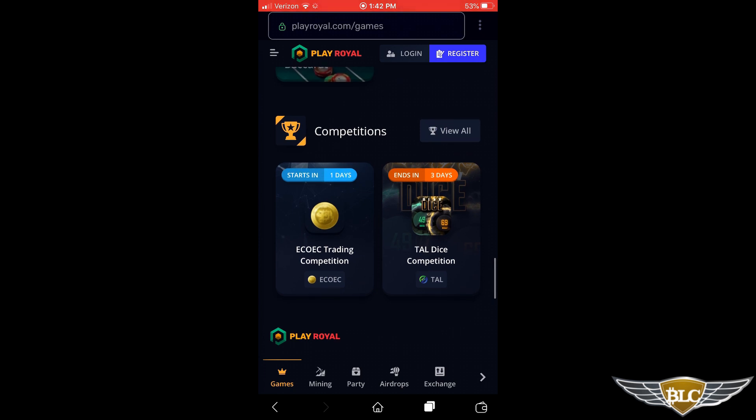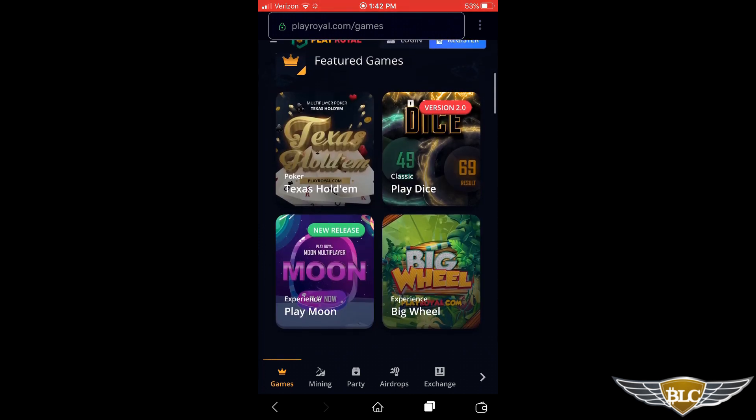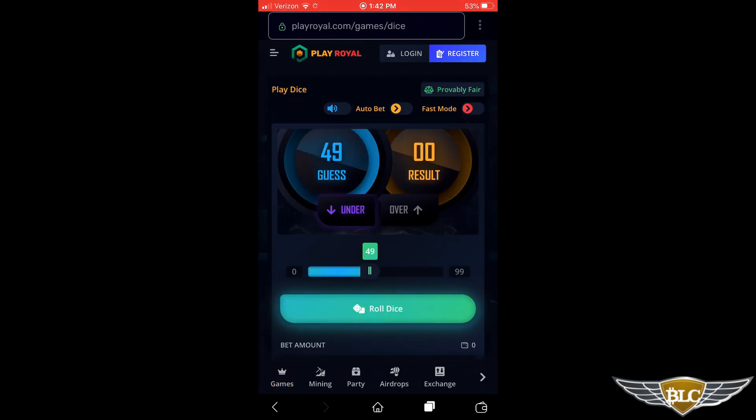I'm going to use some Play tokens to show you how several of these games work, and who knows, perhaps I'll win some crypto. First, we'll click into Play Dice. This is a simple game of high-low, or over-under — you just have to guess whether the number that comes up is going to be under or over 49, or any number you select using the little green slider. Notice how the number changes where it says 'guess' when I move the slider. With it set on 49, it gives as close as possible to a 50-50 chance of winning.